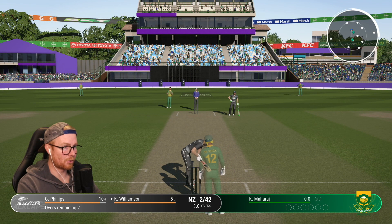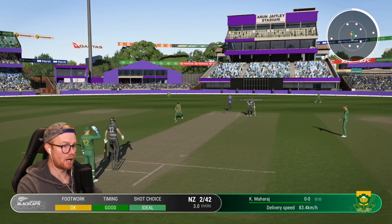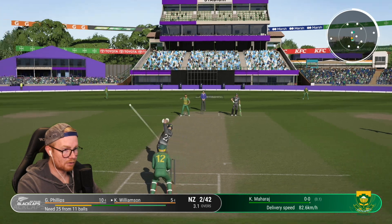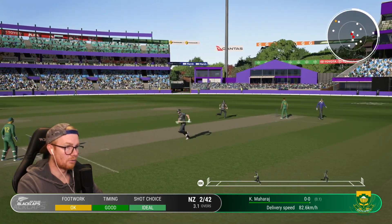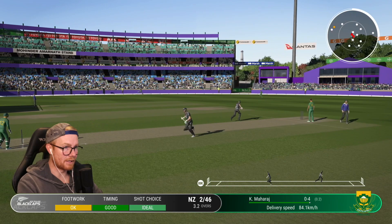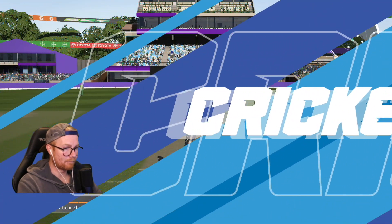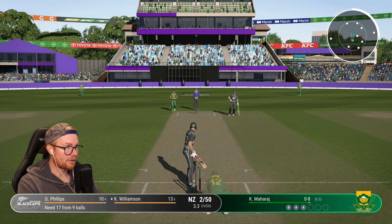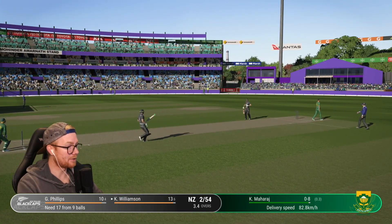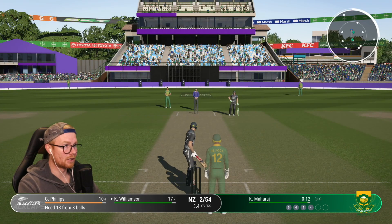Maharaj - two overs to go. Spin is just absolutely doing me in. We're above the run rate but struggling. Four - one bounce! A bit more of that Kane. Four again - cracking shot! This is good, more of this Kane. 17 off nine now. I'm just going to keep going to that area - surprisingly going in there. Usually I'll cook it and get caught. Another four! Not the prettiest way of scoring but when you've lost three in a row, it's gonna get ugly.